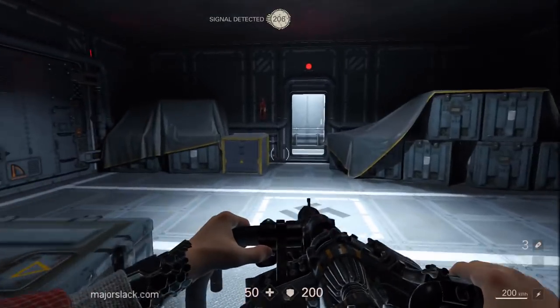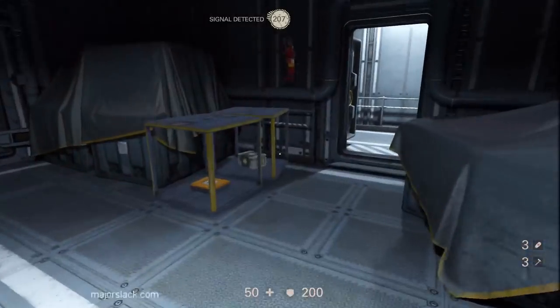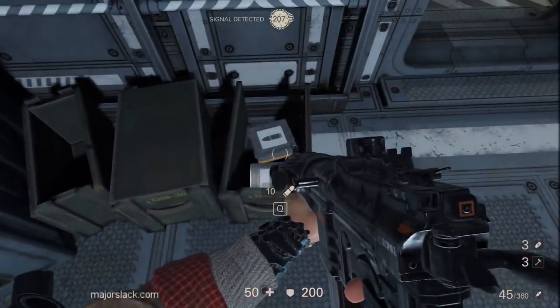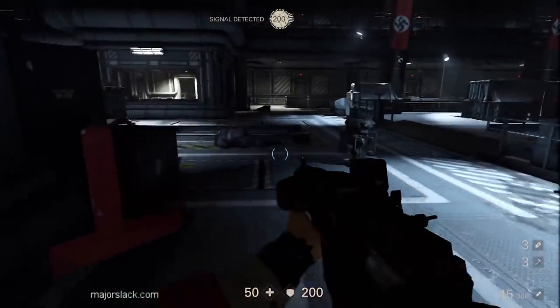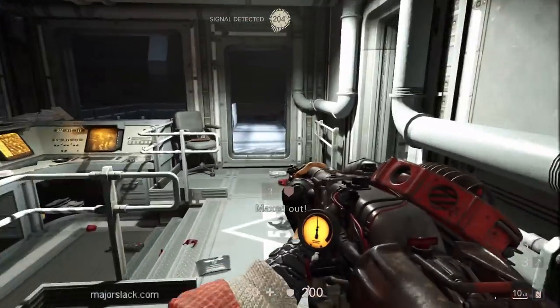These two over here — open those up. And we got ourselves some health right there: 100 health. Got some pistol ammo here, and there is some diesel ammo.